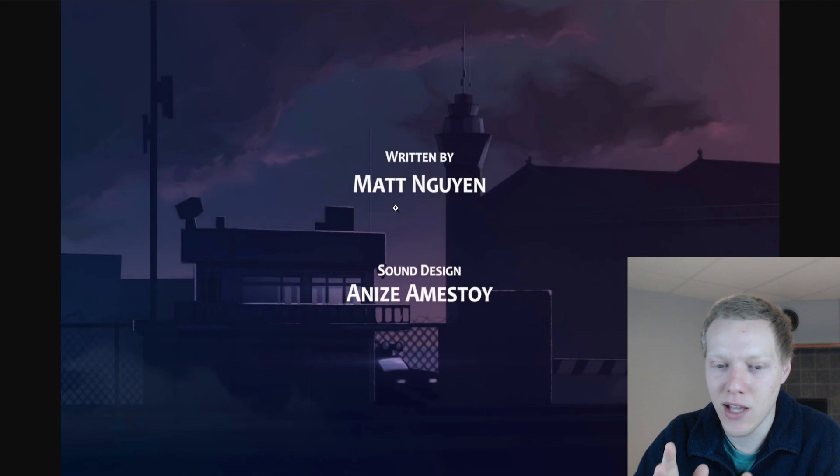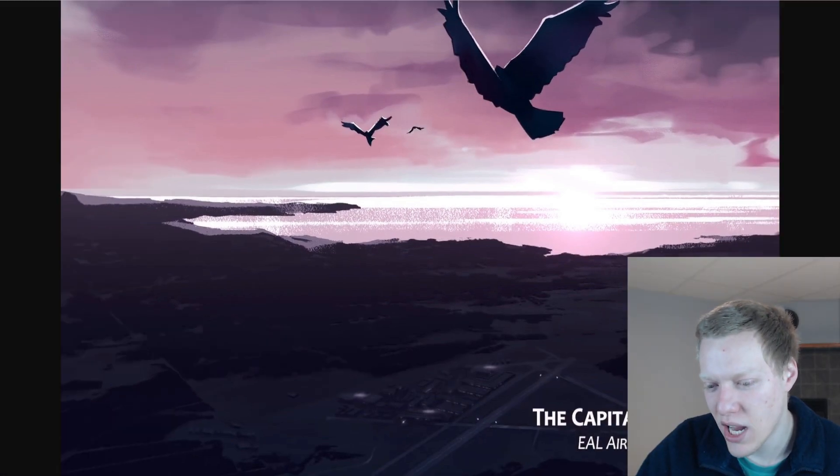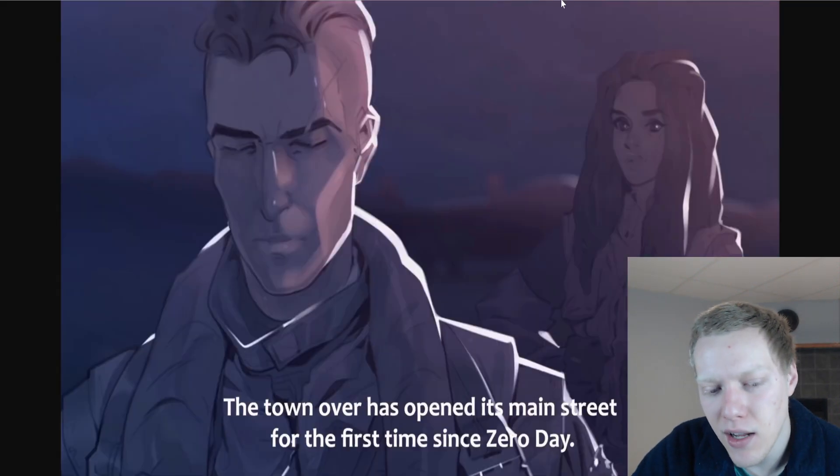We got the capital of, I believe, the Empire — Sal Runa. Imperial Air Legion Air Base 13, I believe. We have here Reaper, who's flying the F-15. And this is Freya, which I believe is flying the Sukhoi 27.